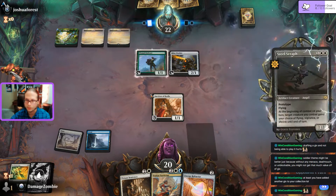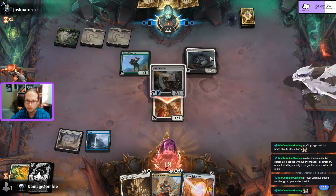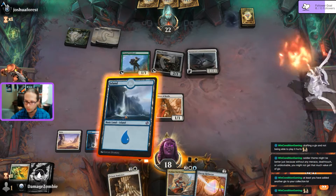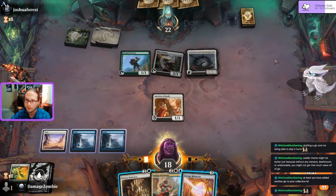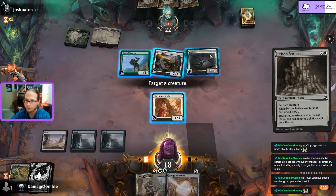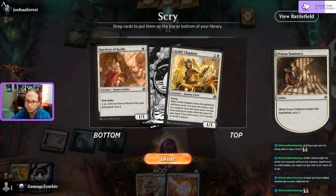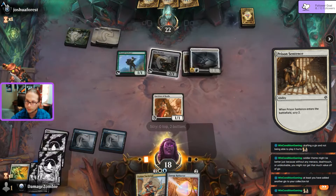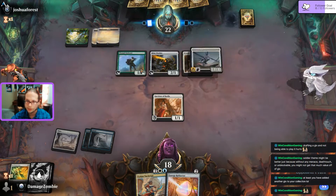Come on, third land drop. What is that? Target creature gains flying, vigilance, lifelink. Not flying of course. Turn three - giving a Prison Sentence to that Steel Seraph. They prototyped it - they get to pick one. To prison with your Steel Seraph! Scry two, bottom two lanes. Not attacking - no way to stop their two creatures. Two forests.